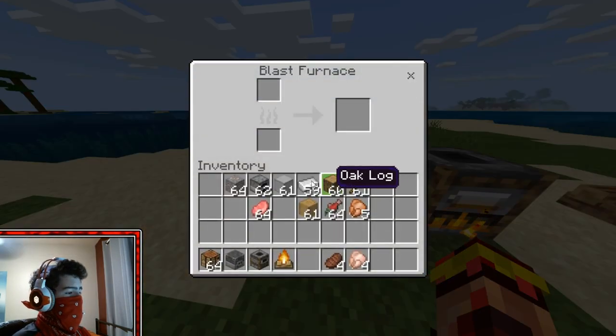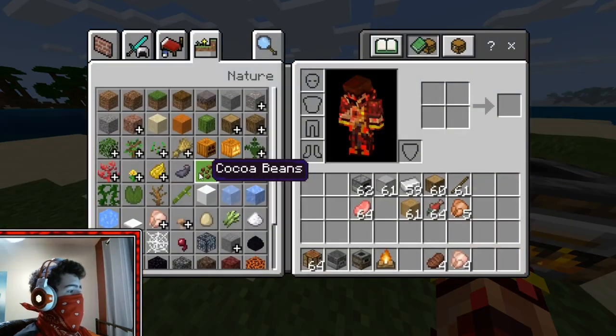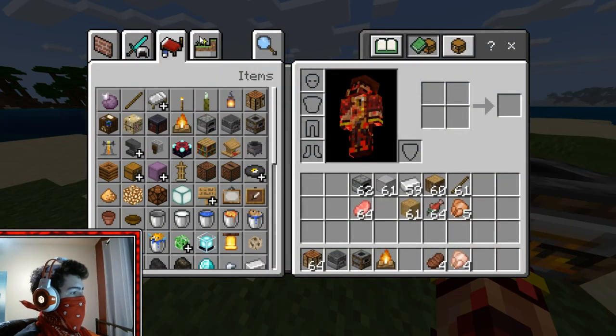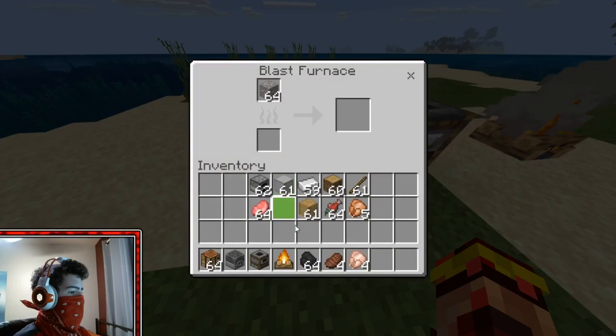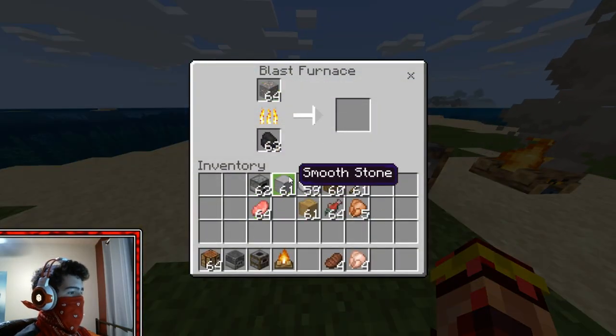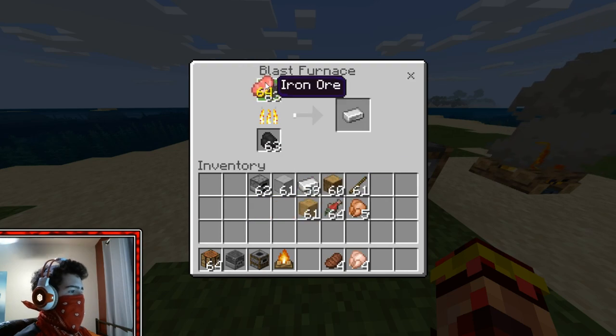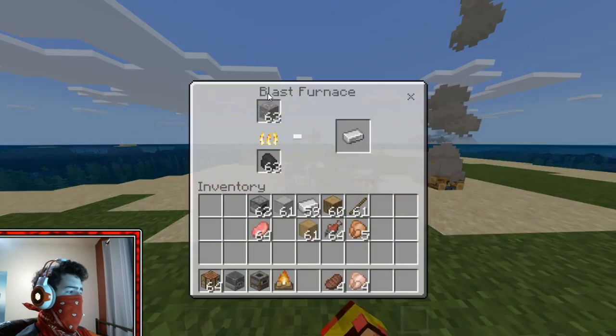The Blast Furnace is basically the same thing as the Smoker, but instead it only cooks ores — or minerals, whatever you want to call it. If you try to put a pork chop in, it won't work. It only works if you have iron or any mineral.